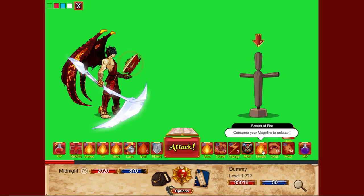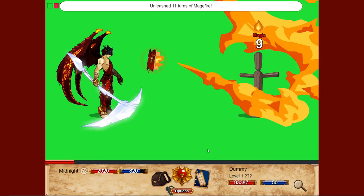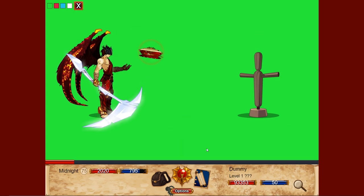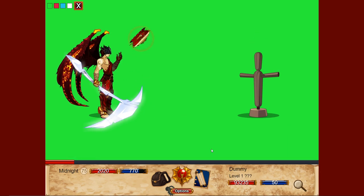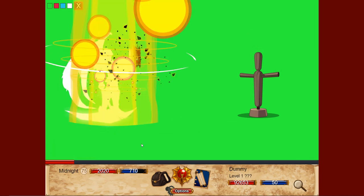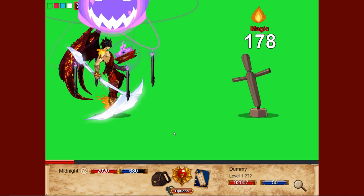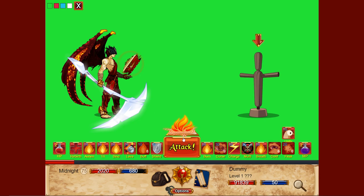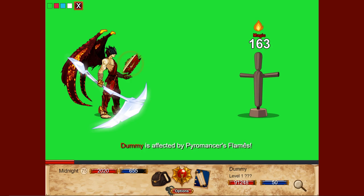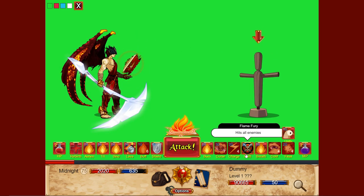Then we get Breath — also a massive amount of damage. Then we're going to build up the stacks again, five times like we did before: one, two, three, four, and five. Now this time we're going to do Enkindle, then Magefire, and then three filler attacks.